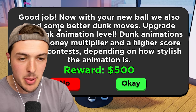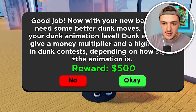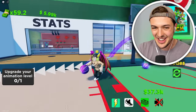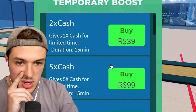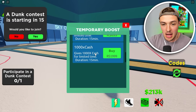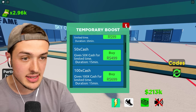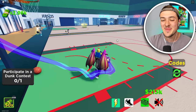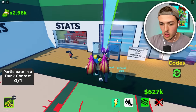Now with your new ball, we also need some better dunk moves. Upgrade your dunk animation level. Dunk animations give a money multiplier and a higher score in dunk contests depending on how stylish the animation is. We can buy a temporary boost of 2x cash, 5x cash, 50x, 100x, and 1,000x. I'm going to buy 50x cash — it's only for 15 minutes, so we have to go crazy in these next 15 minutes. We just did a backflip and dunked the basketball — Michael Jordan could never!